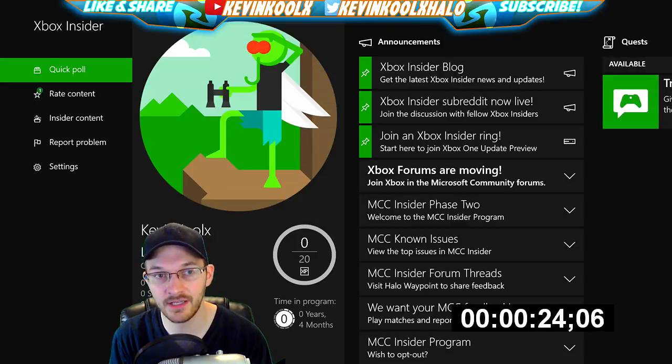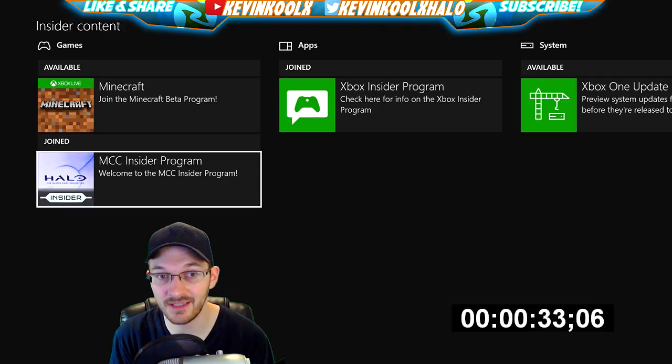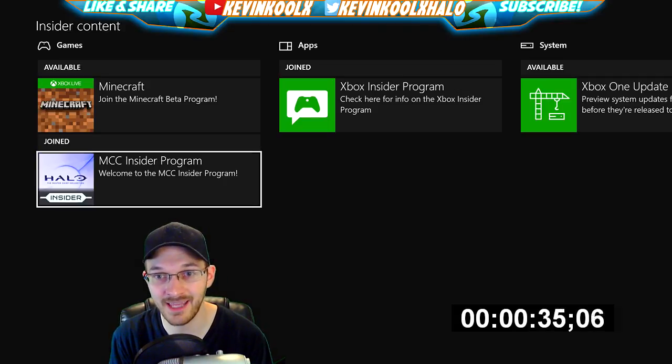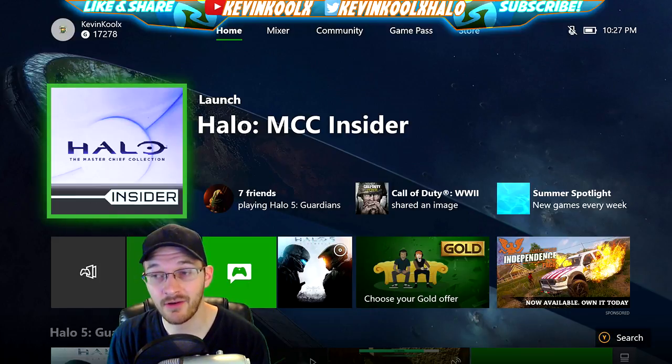After it installs it will show you the Hub. On the far left side go to Insider Content, click on that, and it'll load in what you're available for. You should have the MCC Insider Program — click on that. For me it says Manage, but for you it will say Install, and that's how you go about installing.